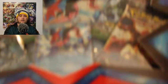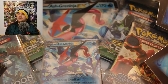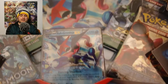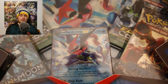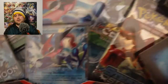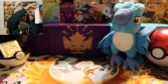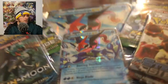Here we have the Ash Greninja EX box, found it at Walmart on clearance. You know what happens when I see stuff on clearance — I check them out and see what it contains. It looks like it's got four booster packs. I think all of the Ash Greninja boxes come with the same four: looks like a Steam Siege, two Fates Collide, and a base Sun and Moon. Let's go ahead and start opening this box.